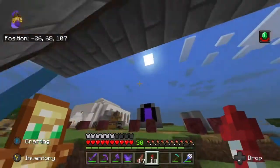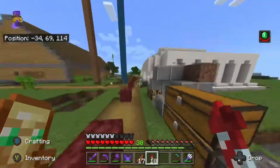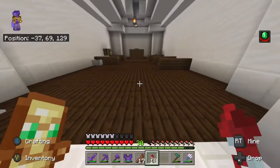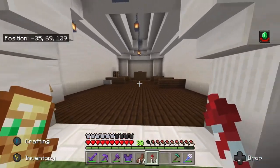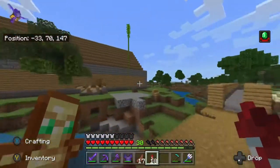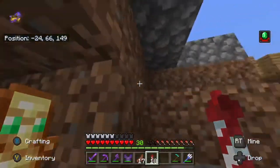This is the community nether portal. Over here we have the courthouse, made by Cracked Pugs. We haven't had any cases here yet, but I'm sure we will soon. As we continue our walk through Main Street, on the left you can see the church.